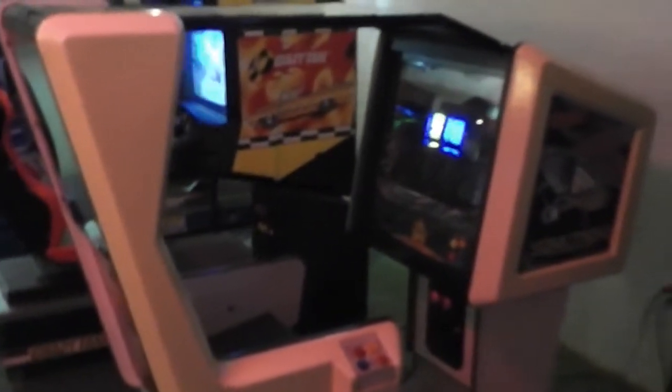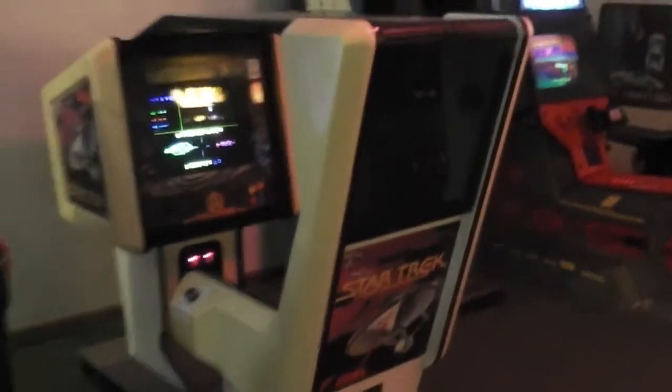This is the Star Trek cockpit game and it's an awesome piece of 80s fashion style. It's a Sega game with great side art, the Starship Enterprise, a control knob on the left hand side, and an amazing chair that Mr. Spock or Captain Kirk would have been happy to sit in. It's got buttons on the right hand side, and inside there's a color vector screen. There are some instructions at the top — fantastic piece of plastic.